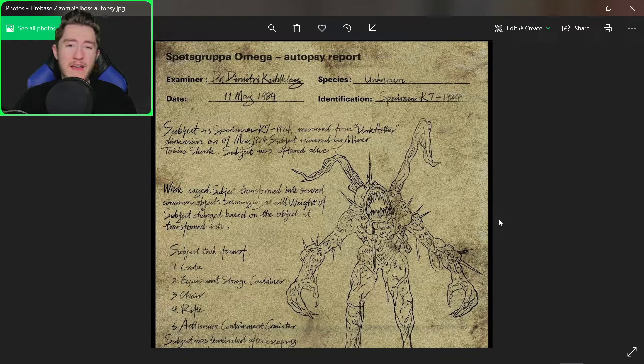Well, there you have it, ladies and gentlemen. We got a little bit more information about the brand new Zombies boss coming with Firebase Z, and this thing is a shapeshifter. We have to keep a watchful eye out for anything out of place — whether it be rifles, boxes, chairs, or anything else in the environment. This is definitely going to be a very different gameplay mechanic, because we haven't really had an enemy that camouflages into the environment like this. I'm looking forward to seeing how this dynamic works next week on February 4th.